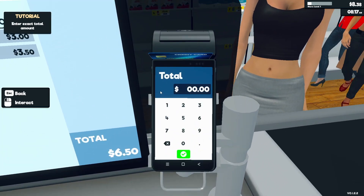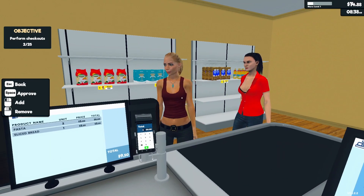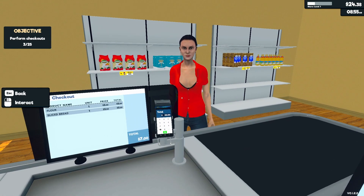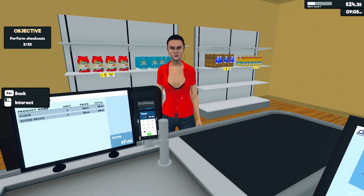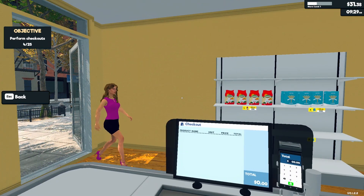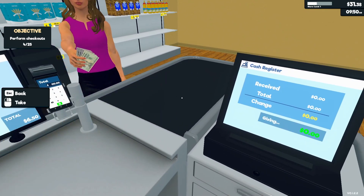I'll scan and take the credit card — interact with card reader, enter exact total. 6.50, then click the green. I guess this is what's gonna happen most of the time. No change, so I'll approve that. You're buying bread and what's that — flour? You don't have change so I'm not gonna give you any. You gave me a card — okay, seven. Hello ma'am, you're just gonna buy bread — oh, pasta too, having an Italian night I guess.